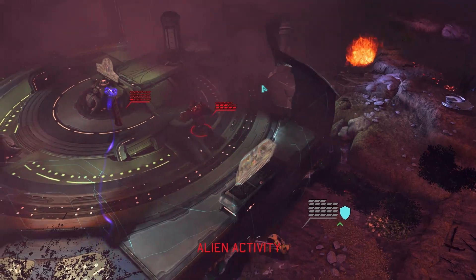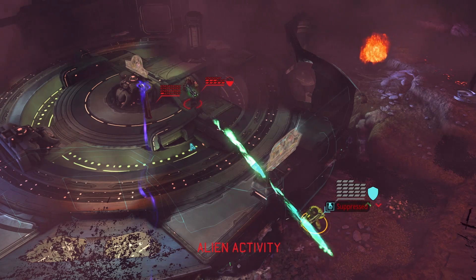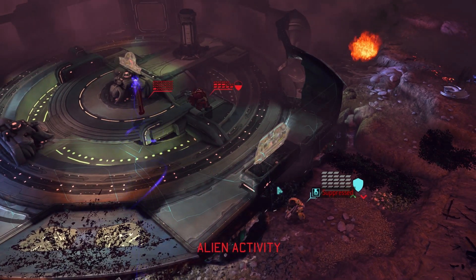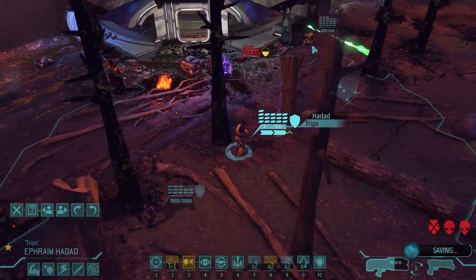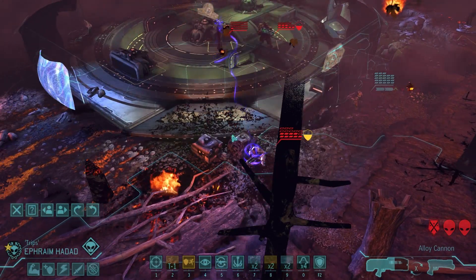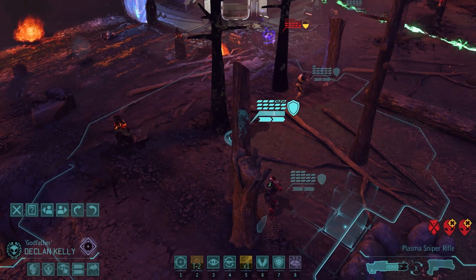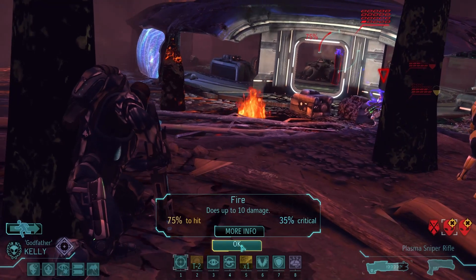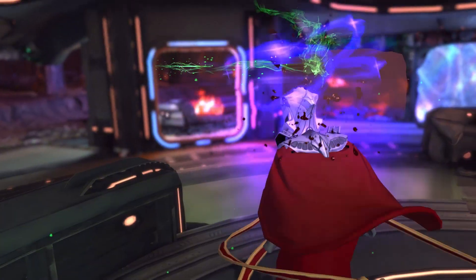That mind control is not a problem though, because the controlled soldier can't actually do anything on this turn — it takes one turn for the mind-controlled person to become active. Apart from things like Lightning Reflexes and the automatic Overwatch that certain assault perks give, which activate instantly, as long as I kill the Ethereal now — which is exactly what I intend to do — it will be fine. He hasn't moved; 75% chance to hit, and that should be the kill shot. The Ethereal's dead, which means our guy is no longer mind controlled.